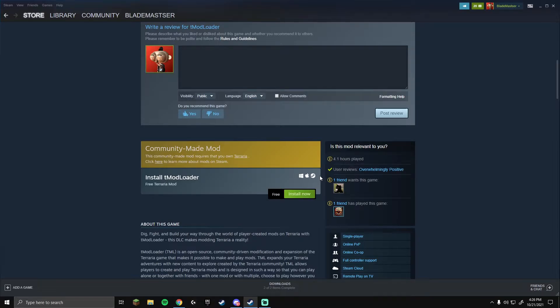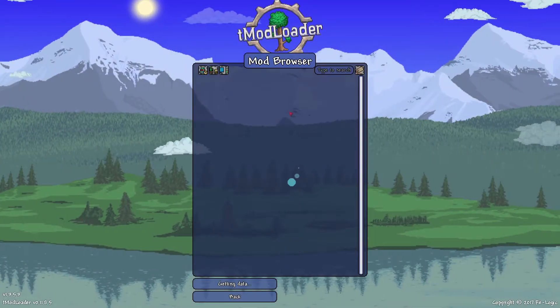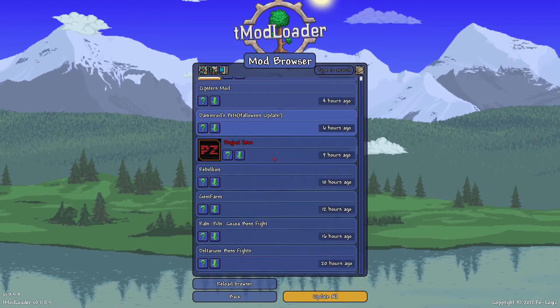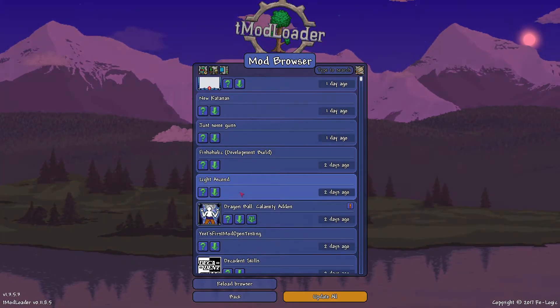It'll open up. Now since you're in your game, you go into the Mods Browser and you can get anything you want. Say maybe you want a gem farm — we'll just get...